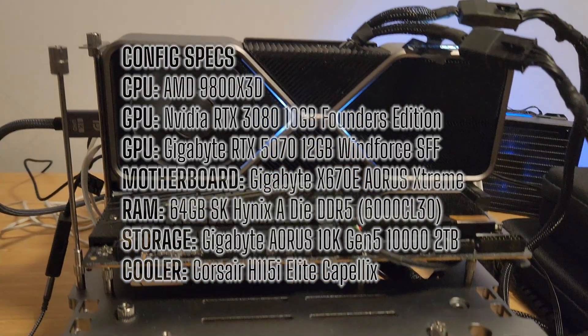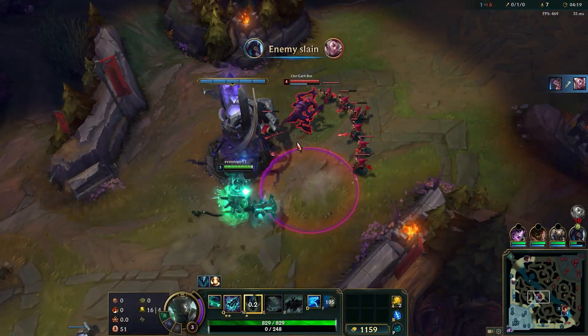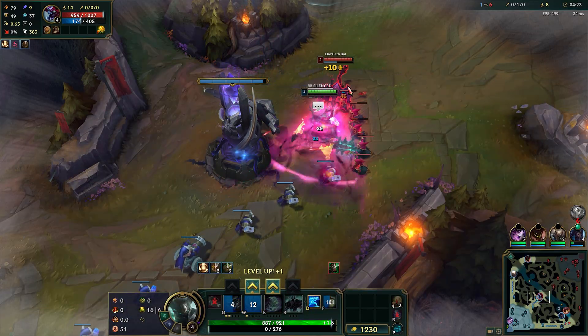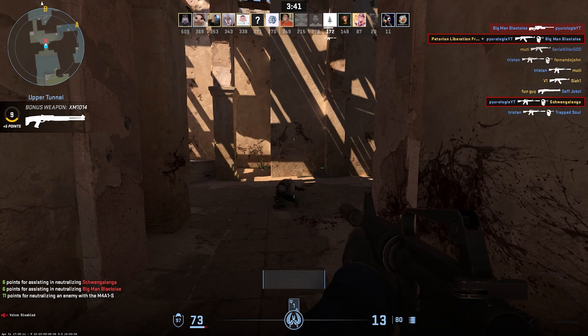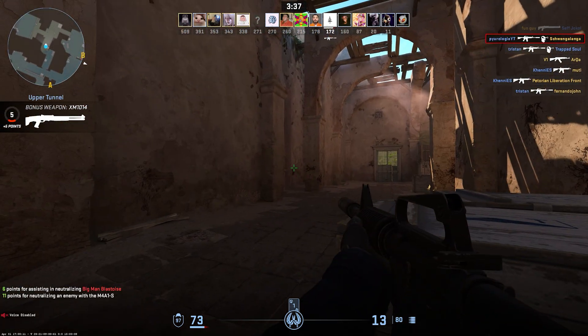The 5070 in this test is a Gigabyte WindForce small form factor and the 3080 is a Founders Edition. I pushed the graphics settings as high as possible in each game and tested at both 1440p and 4K native. Most competitive players won't run games this maxed out — they'll be lowering settings for better FPS — but here we're focusing on raw GPU capability to get a clear comparison between the two cards.